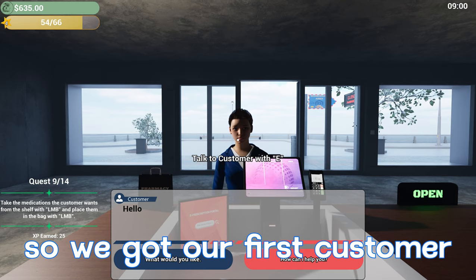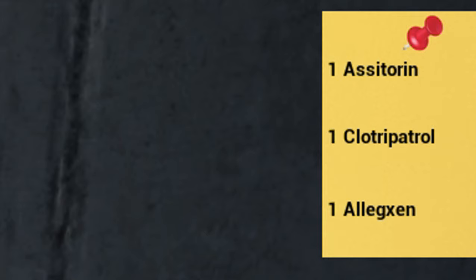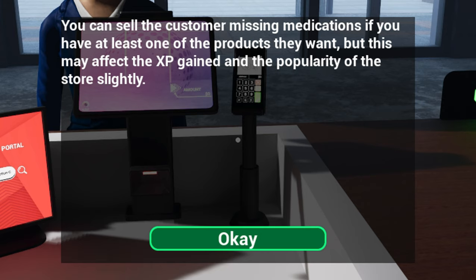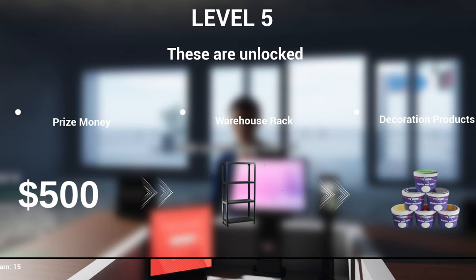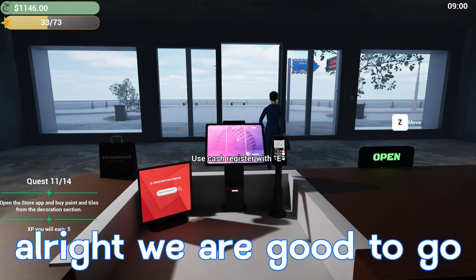Our next quest says press the E button to talk to the customer. We got our first customer — they want one Satoran. Let me check... it gives us a little checklist on the side, very nice. I only have the Alexgen, that's about all I have. The game says you can sell the customer missing medications if you have at least one of the products they want, but this may affect XP gain and store popularity. We'll hit the cash register — the price is $11 for one. We'll hit the green check and we officially completed our first customer.